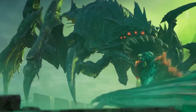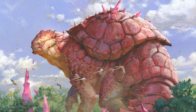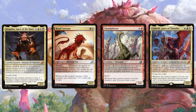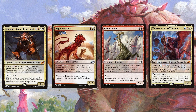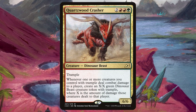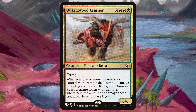Our next dinosaur-filled set would come with Ikoria: Lair of the Behemoth in 2020. While this set more focused on the relationship between humans and beasts, it wasn't without a handful of dinosaur creature types. This set saw the introduction of Mutate, the mechanic allowing creatures to converge their abilities as one. While this mechanic was innovative and a personal favorite of mine, its clunky execution and overall mixed reception meant that many of the new dinosaurs released in the set wouldn't see much play outside of Limited. One creature I did want to shout out is Quartzwood Crasher, a green and red trampler that would create more dinosaurs upon combat damage — an easy bar to clear in a deck filled with big creatures.